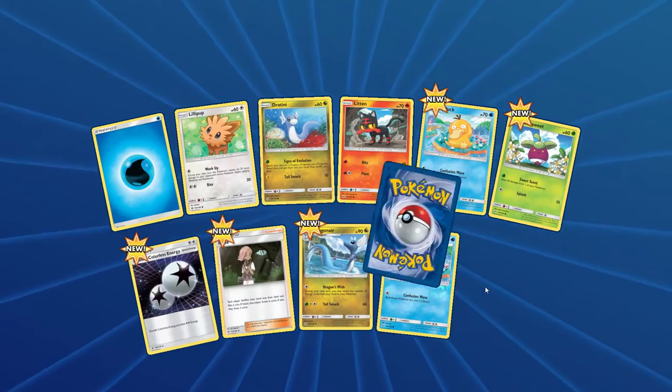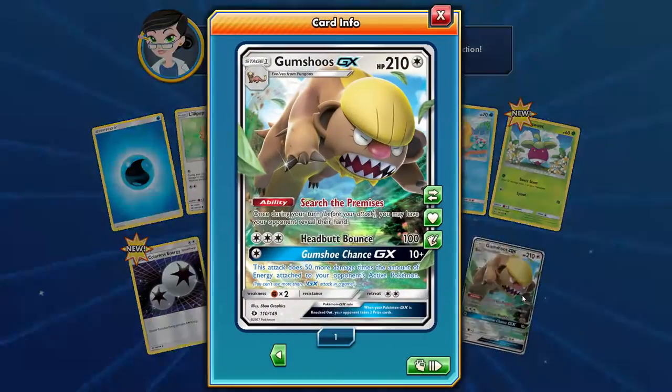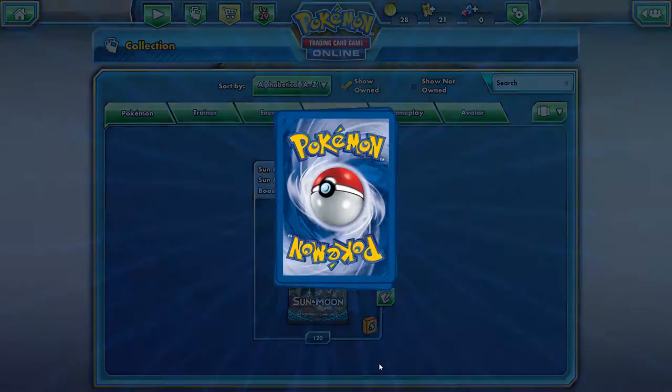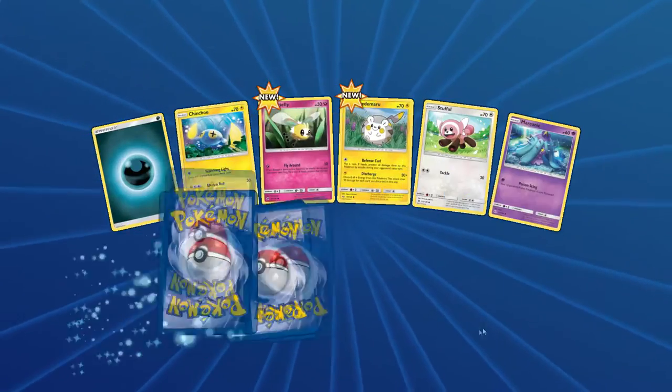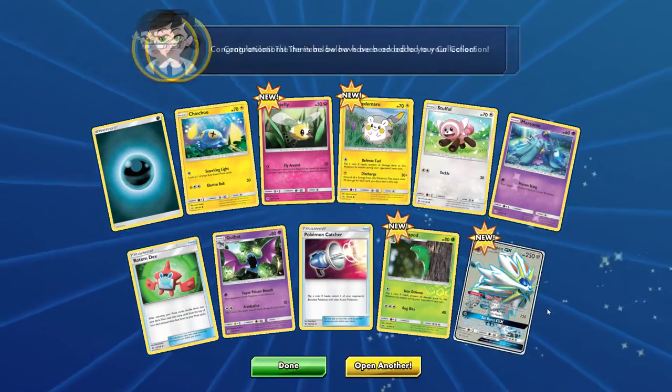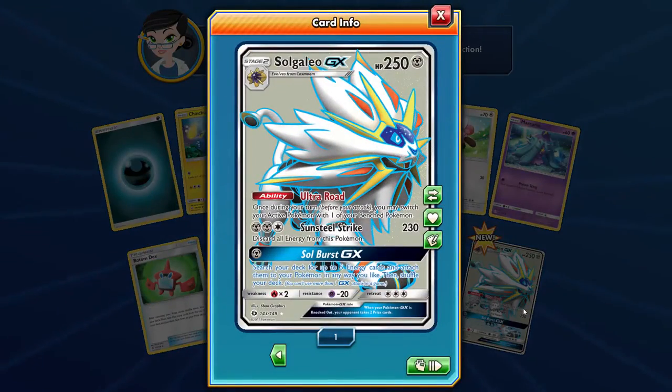We got a nice DCE — Double Colorless Energy — and another GX: Gumshoos! That's what I'm talking about. Open up another pack here. We got our Reverse Holo Metapod, and another GX — three GXs in a row, guys! Sol Galeo. That's what I'm talking about. We're getting lucky all of a sudden.